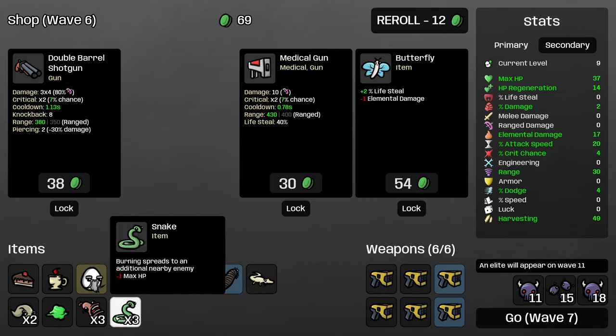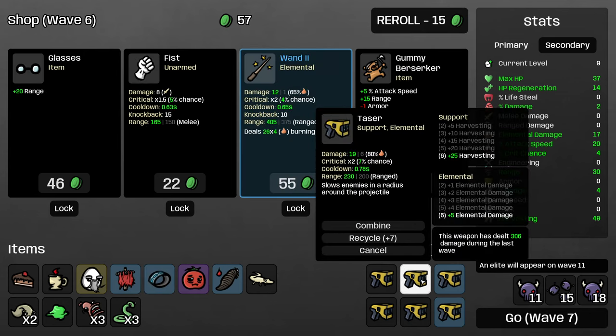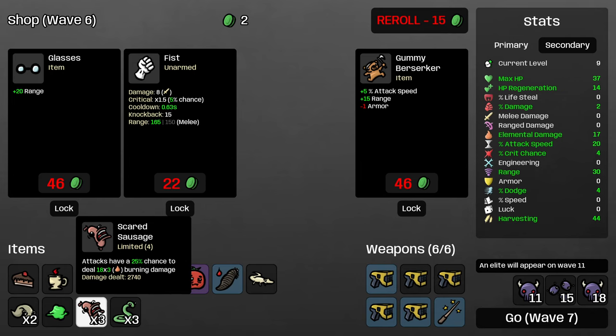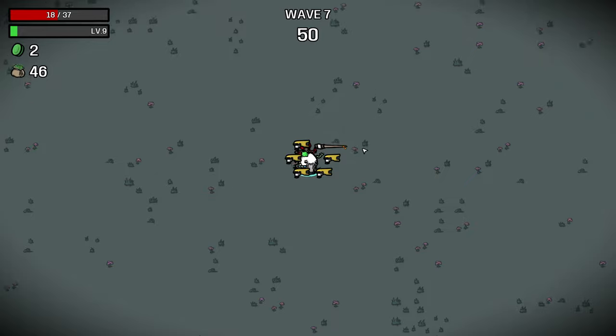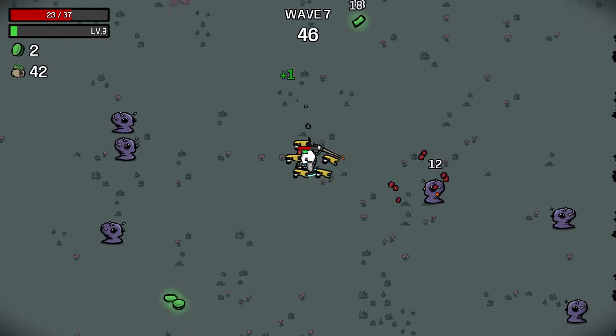A third snake, also really good — now we're actually spreading the burning damage across large piles of enemies. I'm going to combine this and buy one wand. This wand deals 26 times 4 compared to our scared sausage's effect of 18 times 3. Having a single item that applies burning damage itself is pretty valuable for this class, and that should increase our wave clear and effective damage significantly.